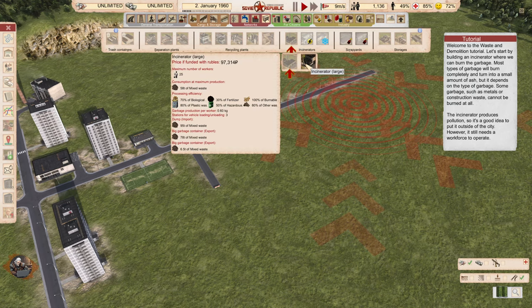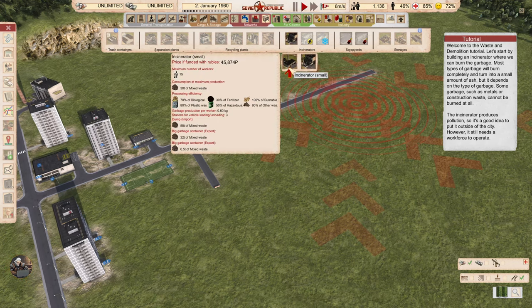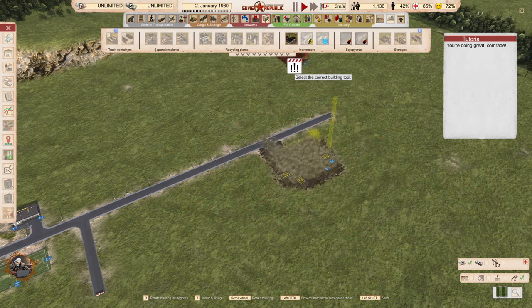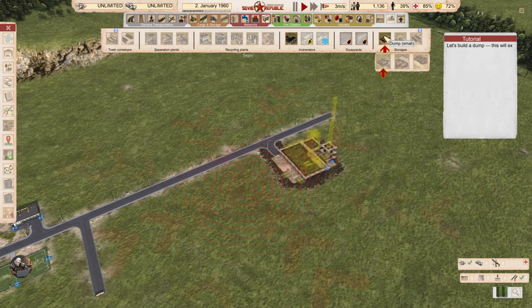Looking at the waste menu, we have two incinerators — a smaller one and a bigger one. We also have dump options including a small dump.